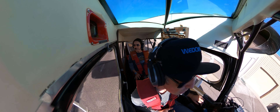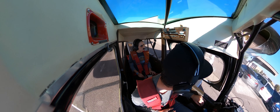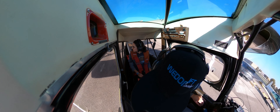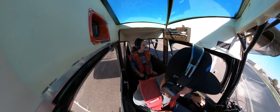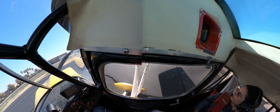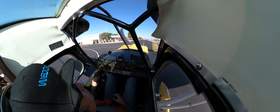Stellar traffic, Skyhawk 2-1-2 is upwind of runway 1-7, Stellar. Stellar traffic, Decathlon 7694 Sierra taxiing to runway 1-7 via west side. Stellar traffic, Skyhawk 2-1-2 is turning crosswind for runway 1-7, Stellar.